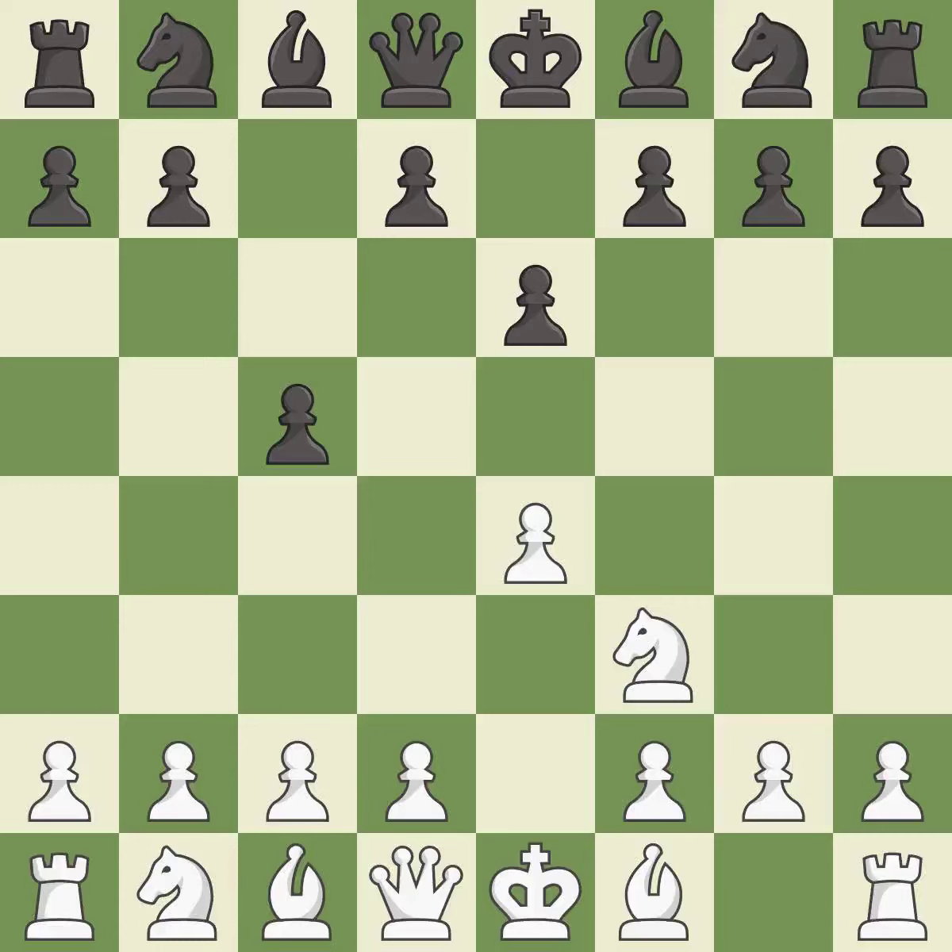E6 creates an opening for the dark-squared bishop and opens a new diagonal for the queen. D4 offers to trade the more important central d4 pawn for the c5 pawn in exchange for more control of the center and quick development. Cxd4 gives Black two central pawns versus one central pawn for White.